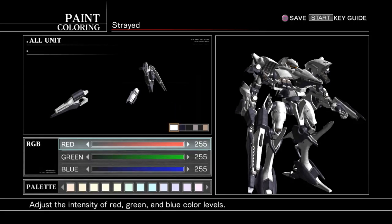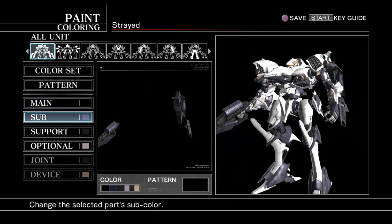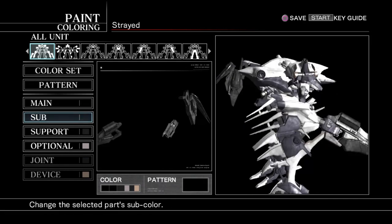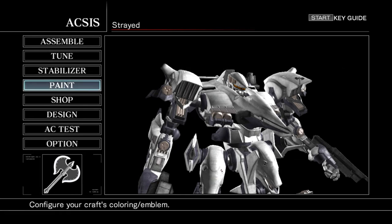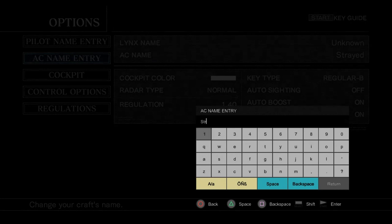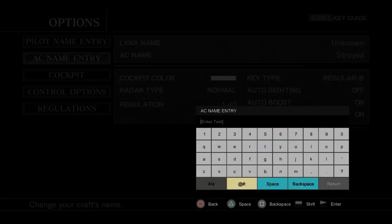So I think what I'm going to do is just make the weapons black for the time being, and if I decide I want to change it I will. That looks cool. Let's go ahead and make some setting adjustments there, and let's actually name our AC. We're going to go ahead and name it... Velocity. I feel like that would be a cool name.